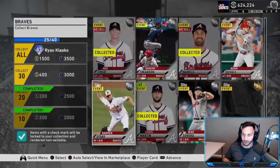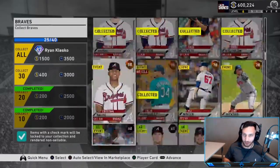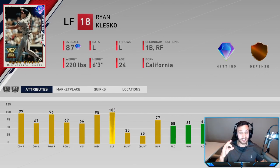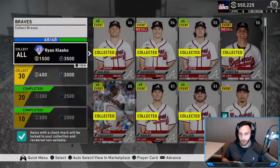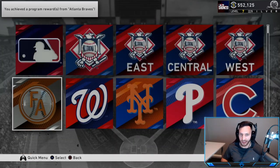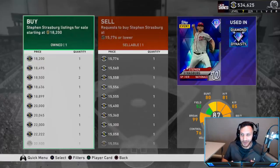Now we gotta collect Freddie Freeman and Acuna. Freddie Freeman is 49-50k - we'll buy him for 49k. We finish the Braves collection and get Ryan Klesko, who actually looks like a very very good pinch hitter with 99 contact versus righties and 96 power versus righties. He's left-handed so his lefty stats are a bit lower and the defense isn't great - he'd just be a pinch hitter versus right-handers. Let's go do the Nationals - we need Strasburg and Scherzer. Scherzer is going to be the one that hurts - he's about 74k. I'm gonna put in a buy order for him to hopefully save about 9k.